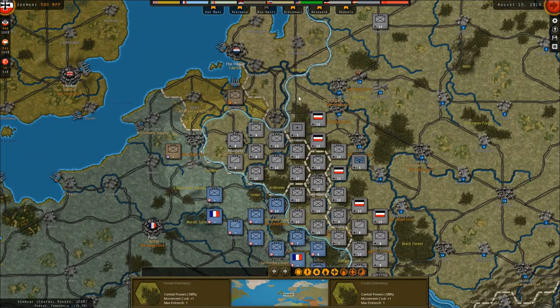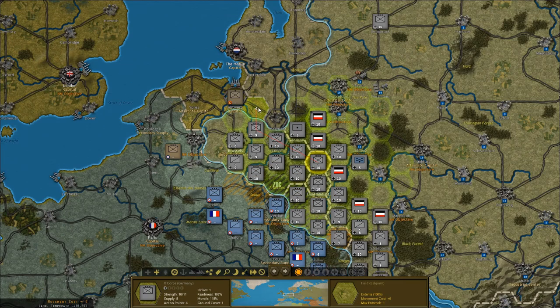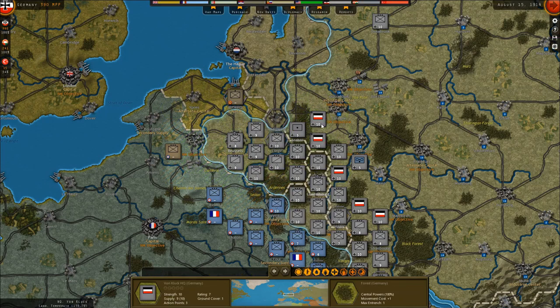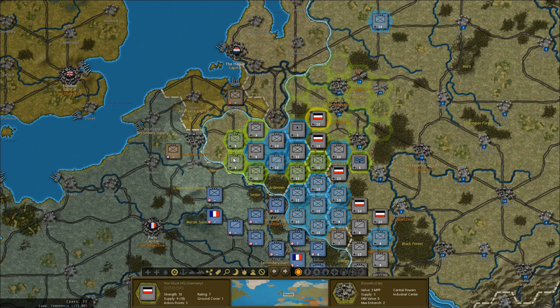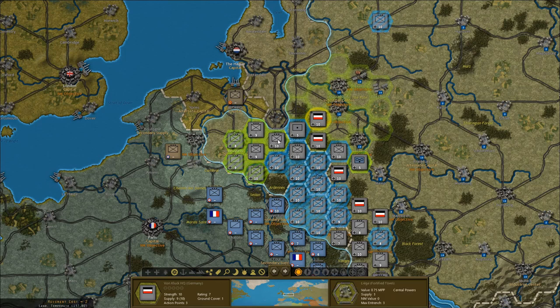Let's start with the offensive over here because we got somewhere at least. I think we're definitely looking to take Antwerp this turn as well. But as I promised, first things first — I'm going to take care of the HQ. I should attach these four, detach you and you, and then attach. They can hold six. There's a rating of seven on this one, five on this one, six on this one, and seven on this one as well. So I definitely want Von Kluge to go in there.